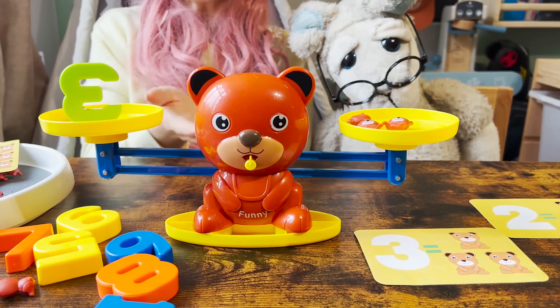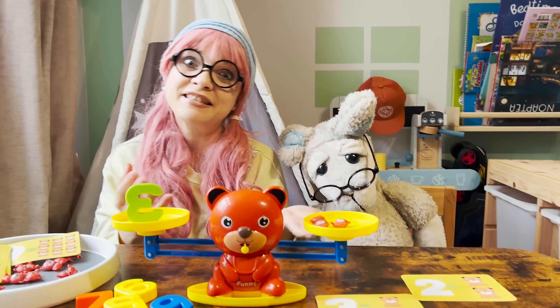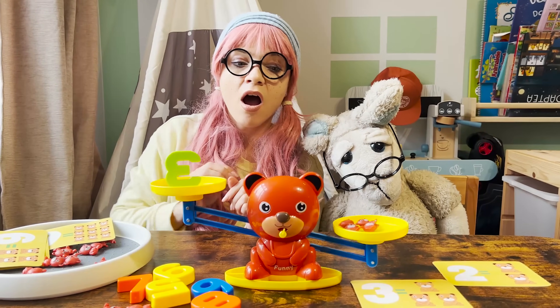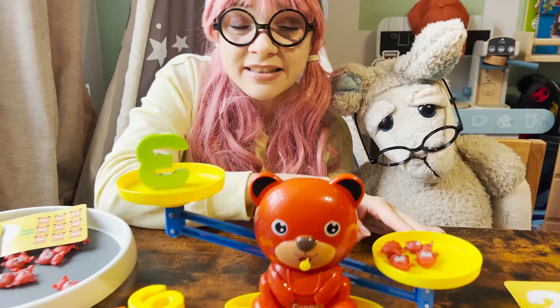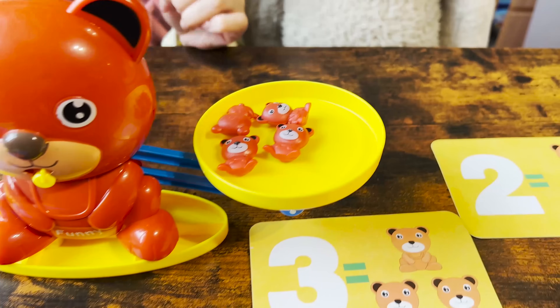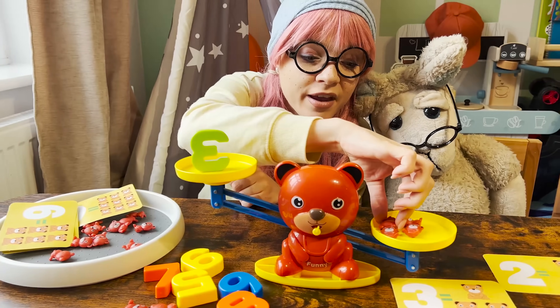One — nothing happens. Two — still nothing, just a little bit. Three — oh look at that, they're at the same level! Number three with three teddy bears — same level. What if we add some teddy bears? Oh look, the balance went down where the teddy bears are because it is heavier now. So for number three, we only need three teddy bears.